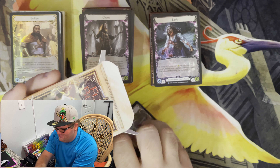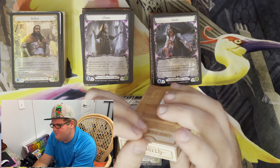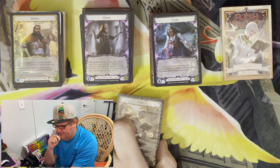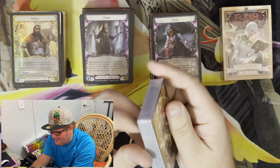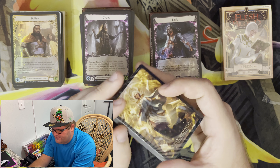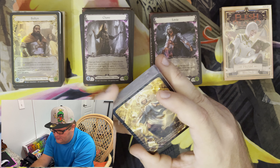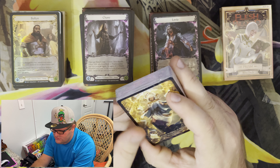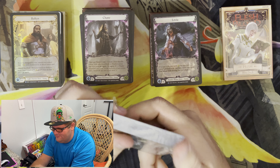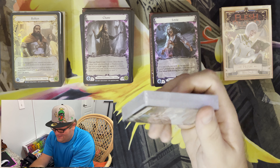So there we go, we got Prism. I'm thinking that Prism might be a character I can actually get my wife interested in, because back when we played Magic she really liked Angels, and obviously we've got a bunch of heralds in this deck. So I have a feeling she's really going to like Prism. Oh man, I can't wait for booster packs.